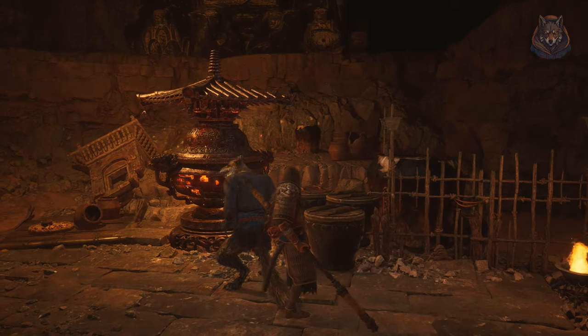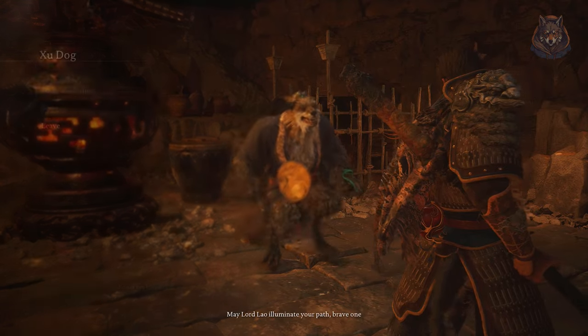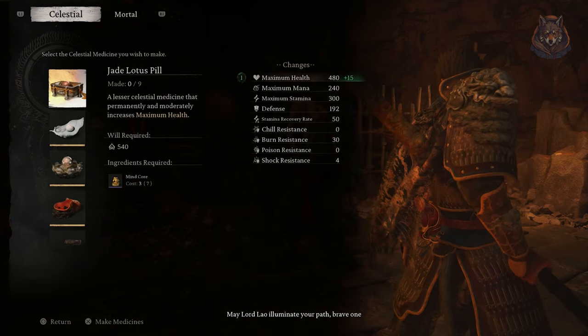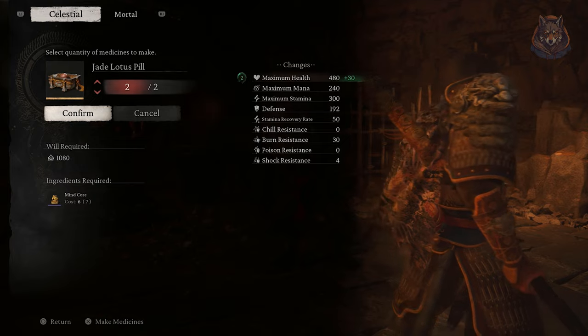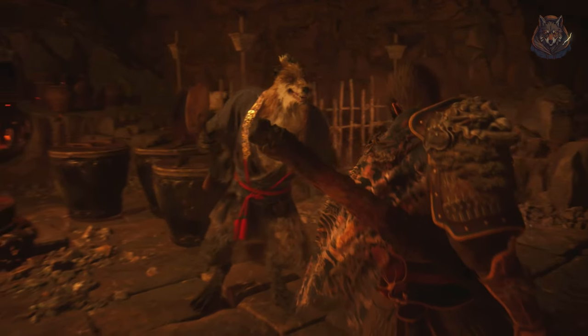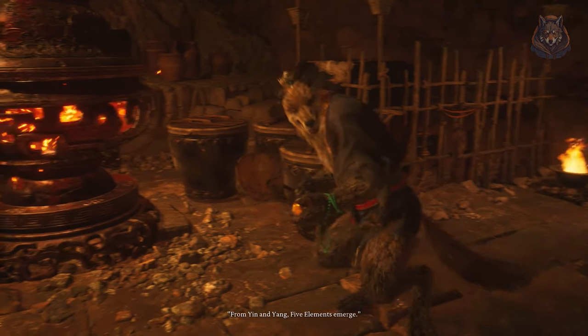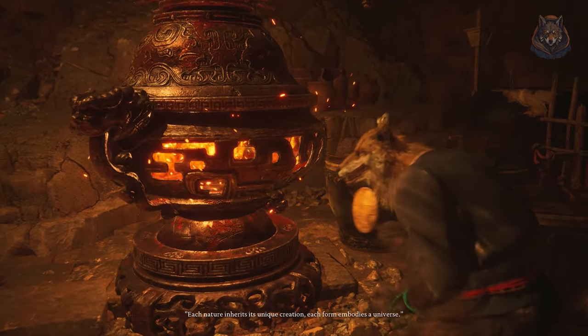Hello and welcome back to another Black Myth Wukong guide video. In this one we are going over how to complete the Zhudog quest, who is a character that unlocks a shop with permanent stat upgrades for your character using mind cores as the currency, which you get from most boss fights. It's not a tough quest to complete, and while we're at it I will show you a secondary quest nearby that unlocks a second shop with some unique items inside of it. Let's take a look.